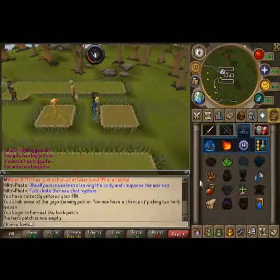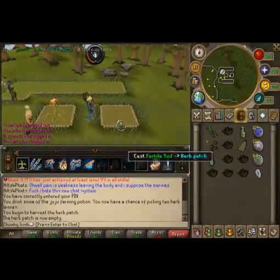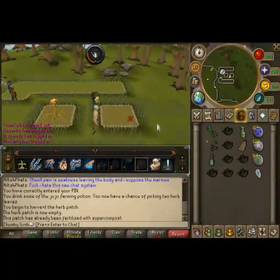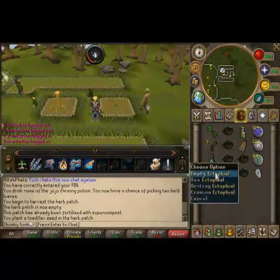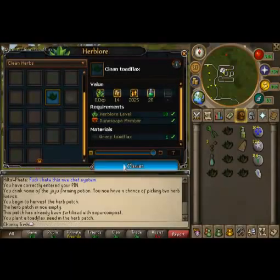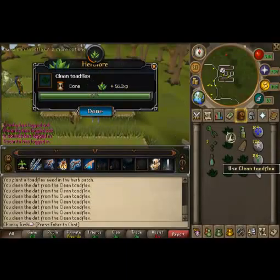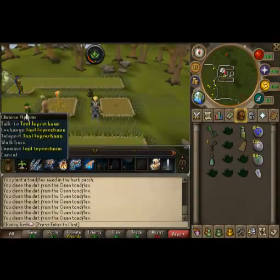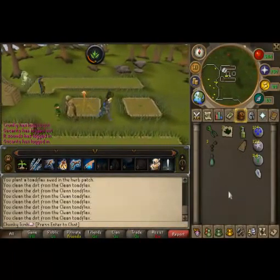Once you're done picking, use the Super Compost or Fertile Soil spell on the patch, then plant your seed. Make sure you have super compost applied and the seed planted. Sometimes I forget to plant it. You can clean the herbs using the new update — though it does take a bit longer than before when you could just spam-click. Once cleaned, use them on the Tool Leprechaun and he will note them for you, so you don't have to waste time going to a bank.